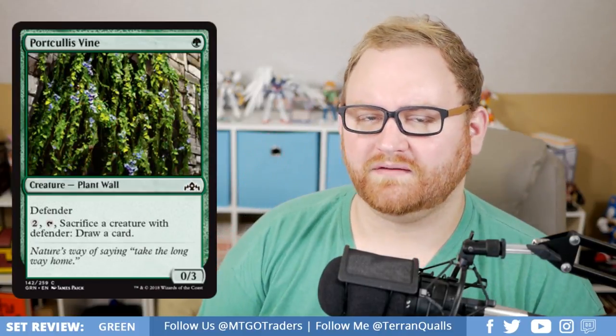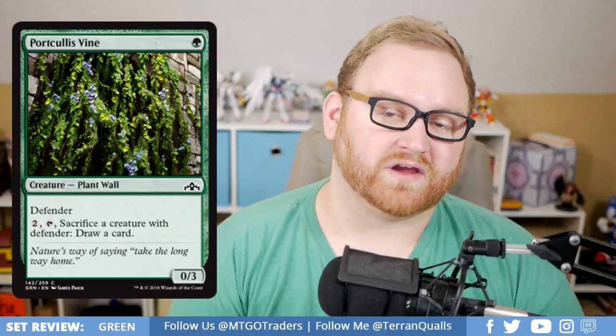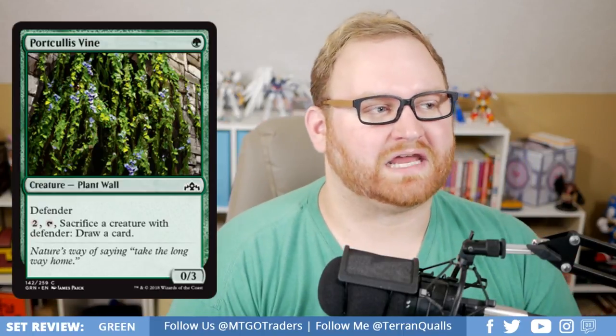We've got Portcullis Vine, a 1-mana 0/3 with Defender. You can pay to sacrifice a creature with Defender and draw a card — so basically, sacrifice itself. A 1-mana 0/3 is fine in Draft and Sealed, not going to see play outside of that, but being able to draw a card with it in the mid-to-late game when it doesn't matter anymore is quite good — replacing itself is nice.